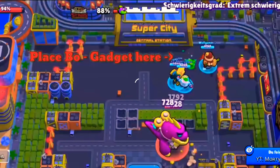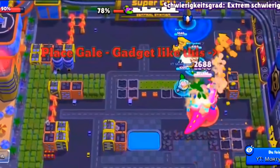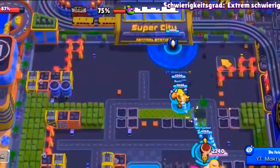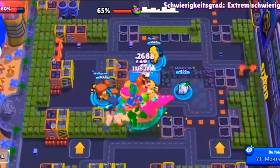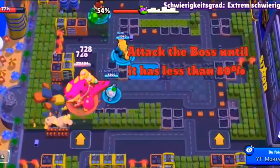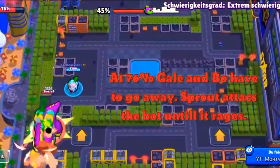The fourth glitch also requires three teammates: Sprout, Bowie, and Gale. Gale puts a jump pad in the corner so they can trap Sprout there. Bowie uses the gadget to help build supers faster. Then Sprout leads the boss to the bottom while Gale and Bowie get their supers first and move up to wait for Sprout.